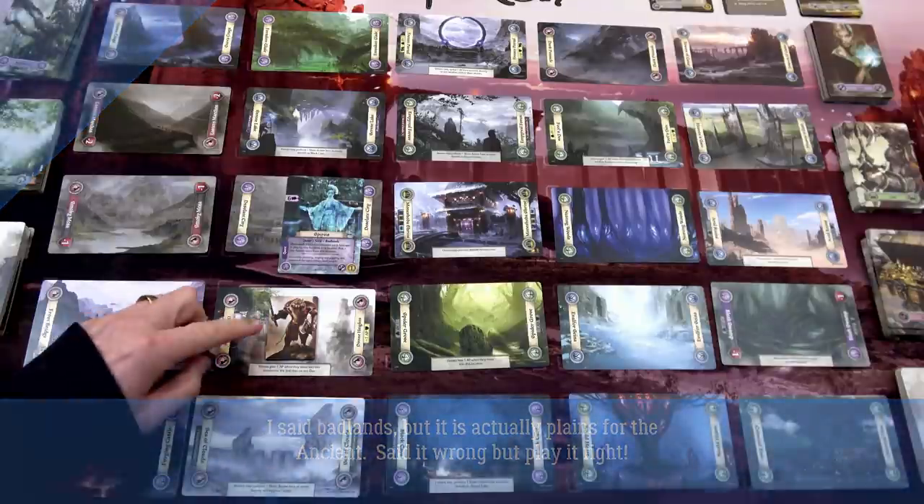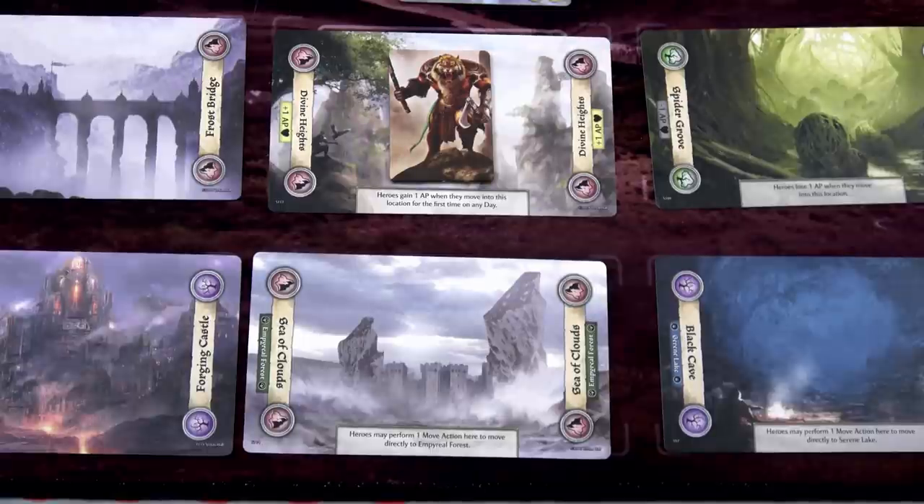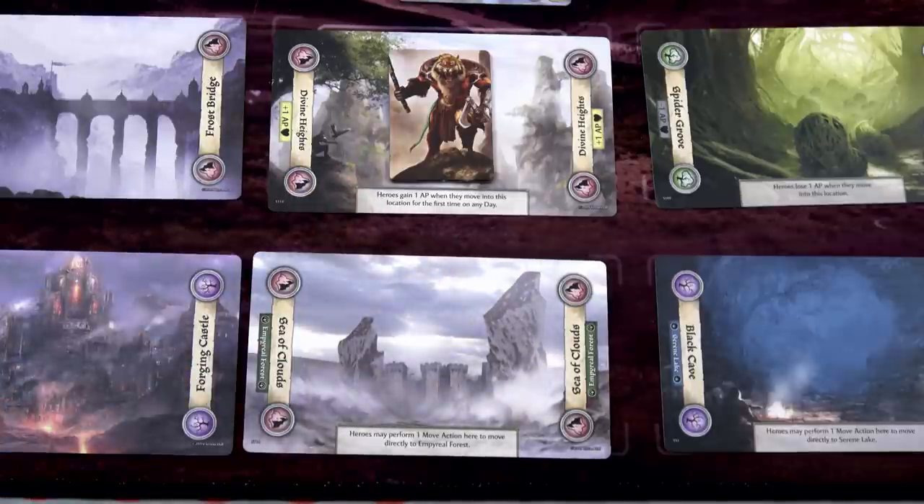We'll flip the eastern marshes to gloom and start our next day. We'll start off with only two actions because we only have two health. Lucius was so distracted by that phoenix he forgot about his tiger form ability - we could have changed our attack to plus two. That would have made a huge difference. I have to remember I can do that; it's a deed action. All deed actions are free and can be done at any time. I only have two health so I can only do two actions this round.